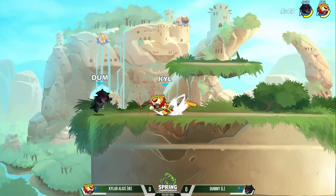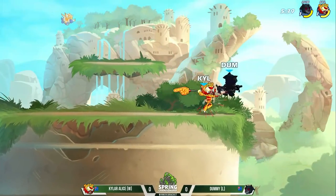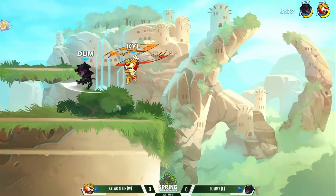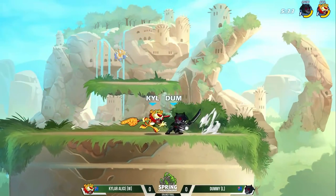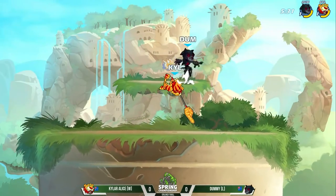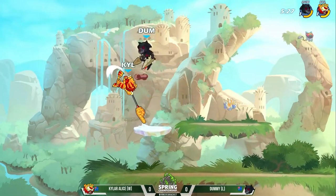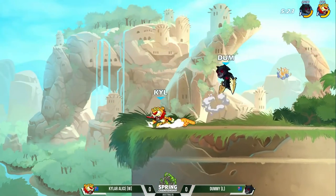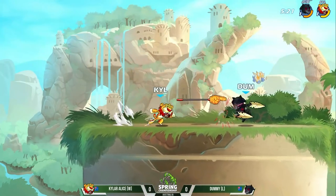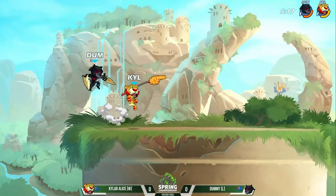Kyler Alice has the weapon advantage, but Dummy has the skill advantage. That down light ground pound is going to rack up the damage. Some good damage put out from Dummy. Kyler, again, throwing out many heavies but none really hitting against Dummy. Some good punishes to that lack of dodge from Kyler there. Katars back in hand. Tried to go for the down light — didn't quite work out. Weapon throw — not a lot going to be found off that.